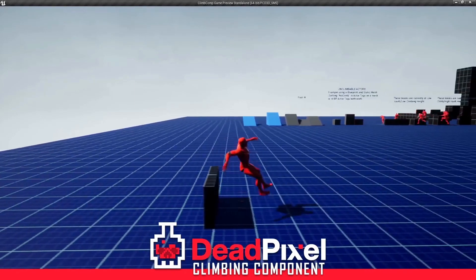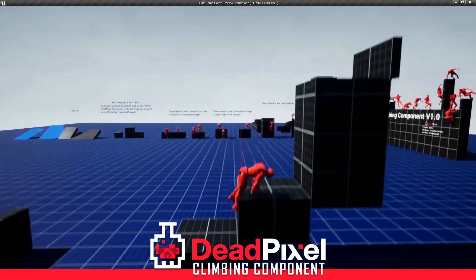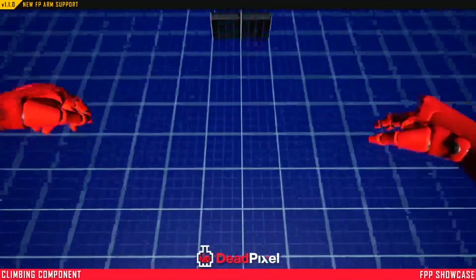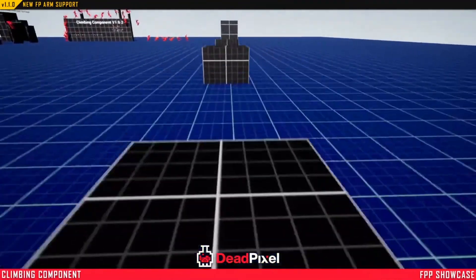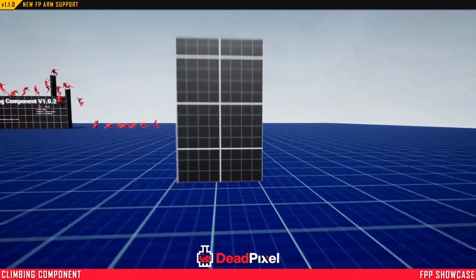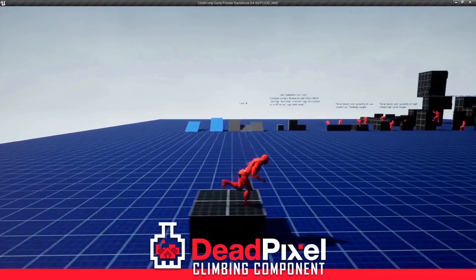Next we have the Climb and Vaulting Component. This is a multiplayer replicated component to easily and quickly add climbing and vaulting to your game within minutes, complete with animations. It has an easy setup and integration that will take less than five minutes. There are 20 unique climbing and vaulting animations including slow and fast movements for both third person and first person, totaling 40 animations. There's four-detection with animations including three different heights with multiple styles, plus a foot IK system that is easily disabled if you don't want it.